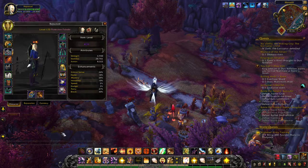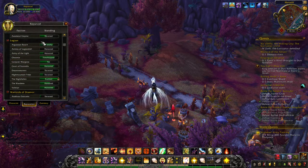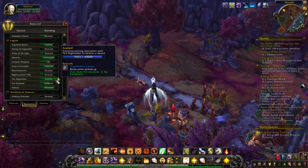So when you are finally exalted, you can go back to your Reputation, which would be right here, and look in the Legion section since it is a Legion Reputation. It is located right here, and as you can see there is a little bag here.